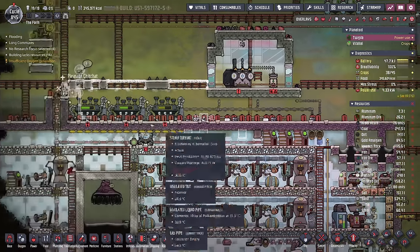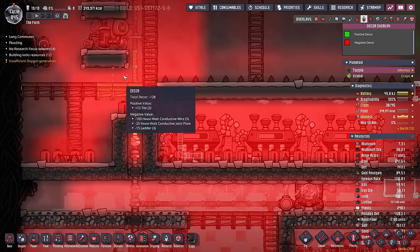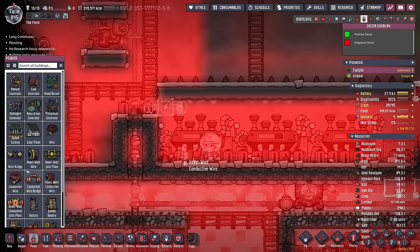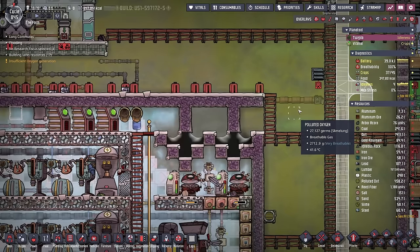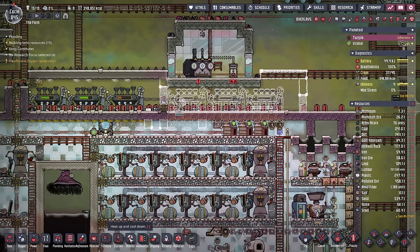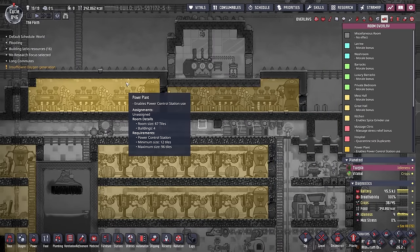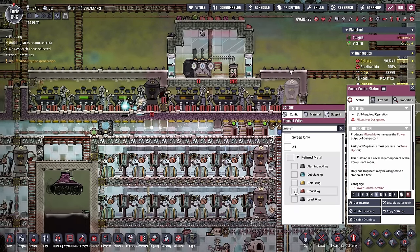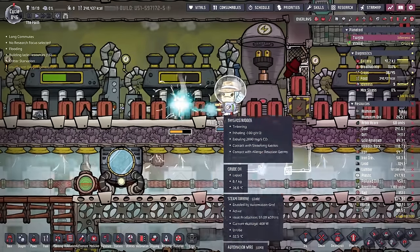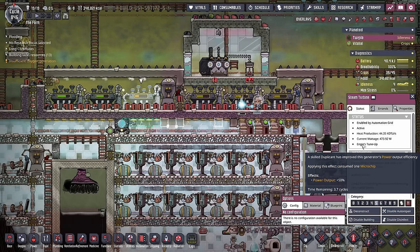The negative decor in this area is not too bad, but as soon as you look at the decor over by the heavy watt wire, you can see that you don't want the dupes around that. Even though the heavy watt conductive wire is a little better than the standard heavy watt wire, the decor hit is not good at all. So I prefer not to have it wherever the dupes are running. I think this is going to be the play, even though it's definitely an eyesore. Now all we have to do is add the couple of power control stations, fix where these pipes are coming out, and voila — we now have two power plants.